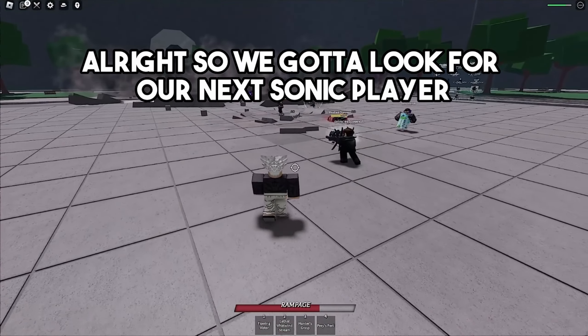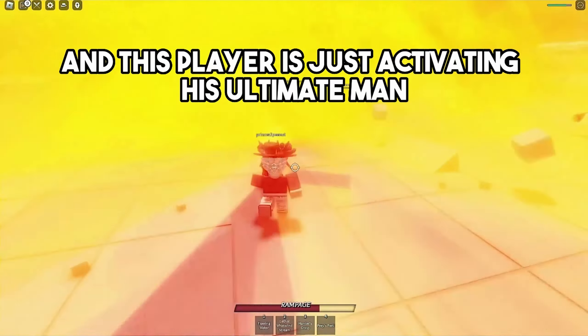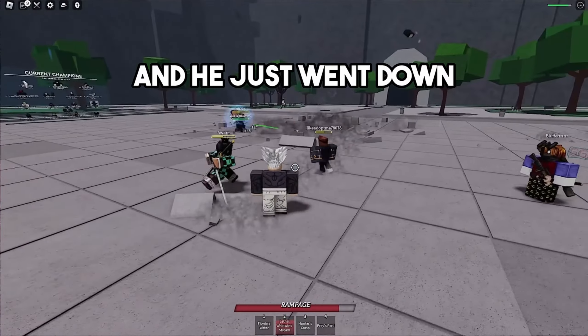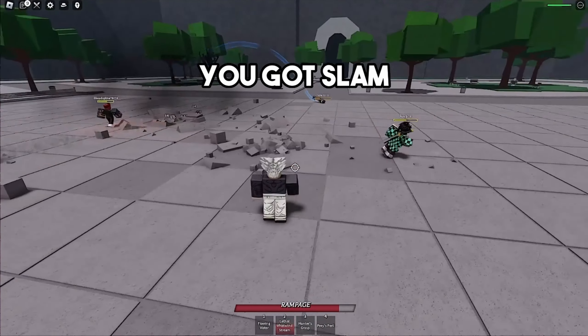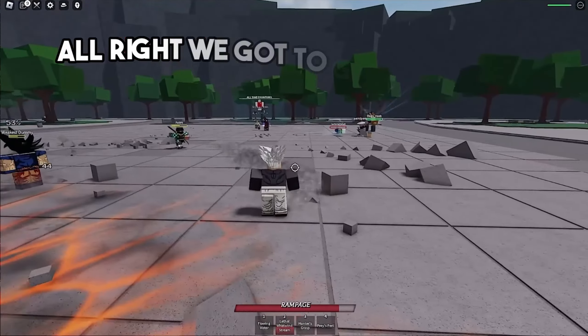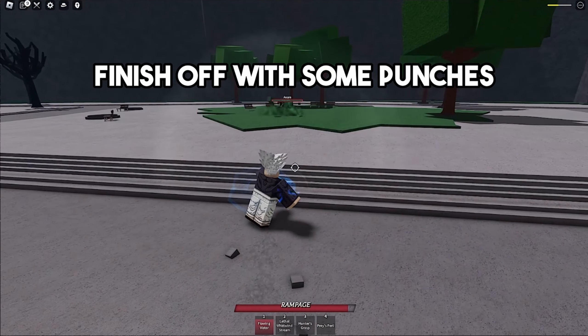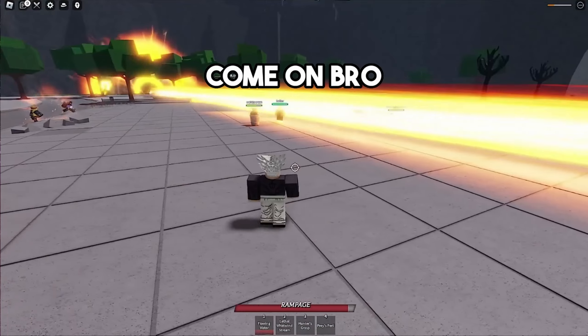Gotta look for the next Sonic player. This player is just activating his ultimate but little does he know he's about to go down — and he just went down! GGs, you got slam kicked right into the ground. Now we gotta go after that Sonic player named Aware and he's about to be finished off with some punches. GGs my boy.